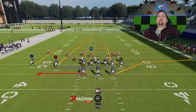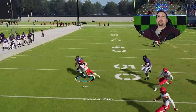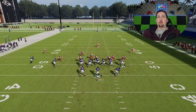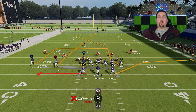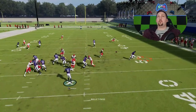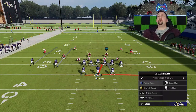If somebody blitzes the power read heavy, the slip screen makes the most sense — screens are best used against heavy blitzes. The slip screen is going to have the most success if your opponent sends a lot of blitzes. The only thing about it is it takes a little time to develop, and slip screens can get knocked off when receivers get bumped out of their route. The slip screen also has a really good option on the right side — the RB route will typically get open as long as it's not man coverage or a hard flat.